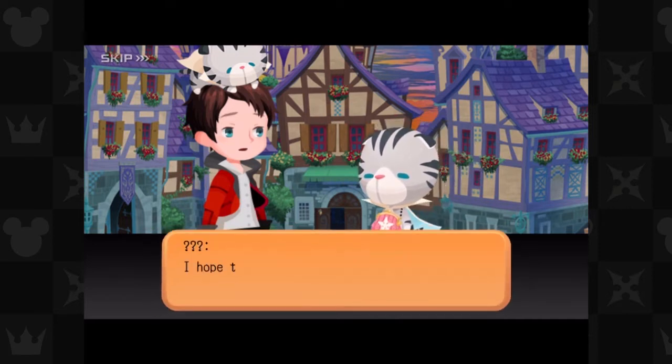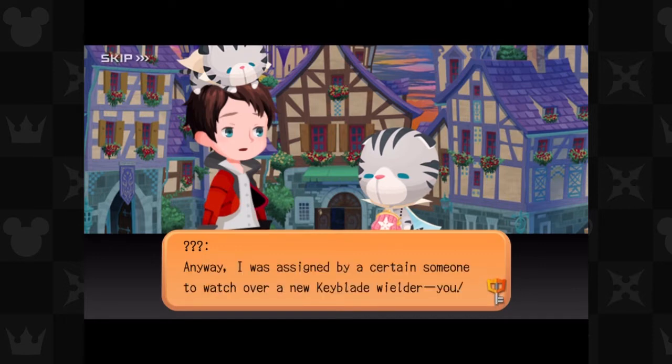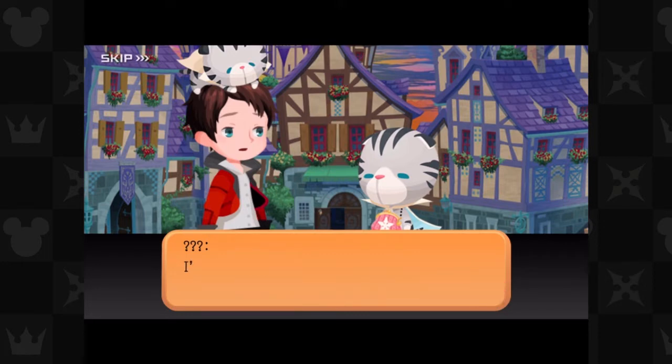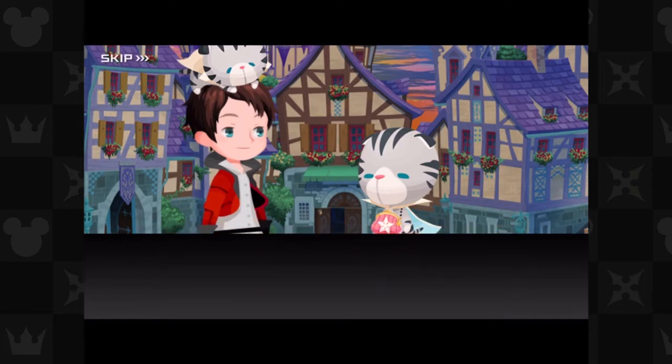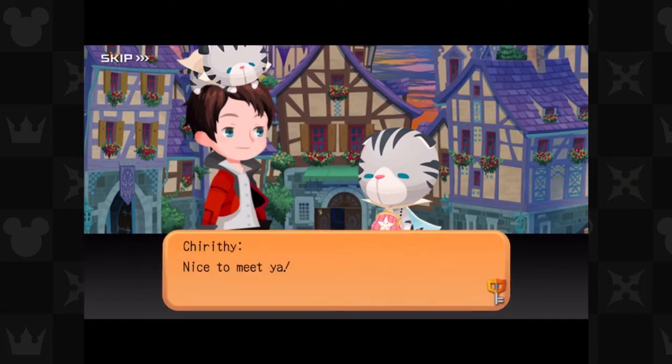The keyblade is an effective weapon against them. I was assigned by a certain someone to watch over a new keyblade wielder — you. I'm Chirithy. I'll be supporting you the whole way, teaching you everything you need to know and more. And I have a Chirithy on my head right there — like a Chirithy snuggly of some sort. I'm not sure exactly when I got that, but whatever.